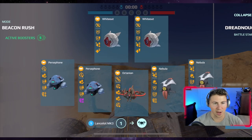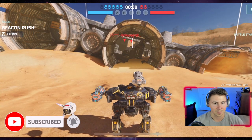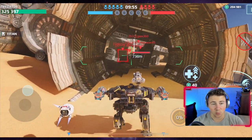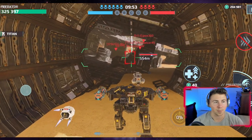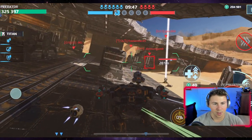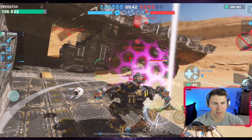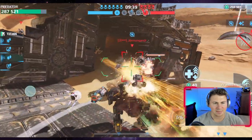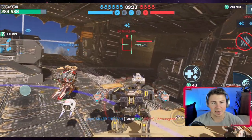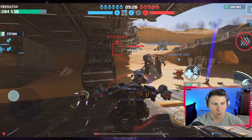We've landed here on Dreadnought and we're going to drop the Lance right away. If you haven't already, make sure to subscribe to the channel and hit the notification bell. We have our whiteout drone because we need to get close to use these weapons. We're getting boosted by a Capri right now. I did switch out one of the heavy armor kits — in this game we're running more of a high-damage build with the nuke amplifier.